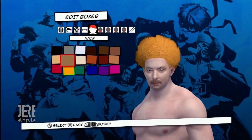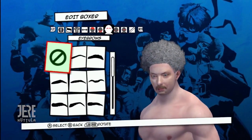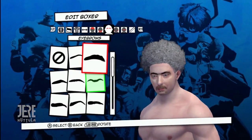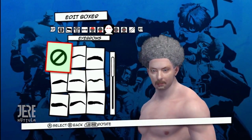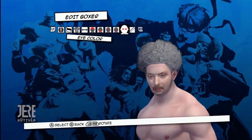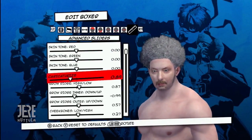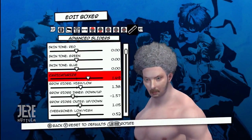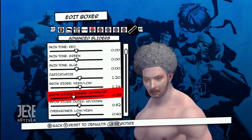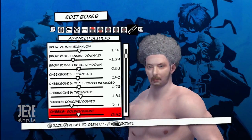Try out some new hairstyles — maybe give yourself the afro you've always wanted. Create someone with a unibrow, or without a unibrow. How about some thick, full sideburns? That's classy. Honestly though, the coolest thing is all of the advanced stuff. You can edit the boxer until they don't even look like you anymore. There's a bunch to discover in here if you've got the time and marbles to figure it out.